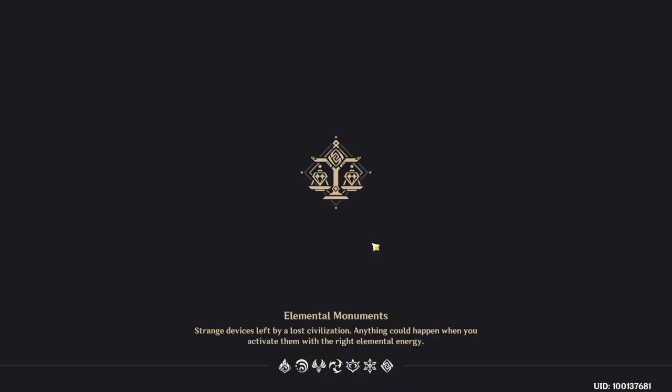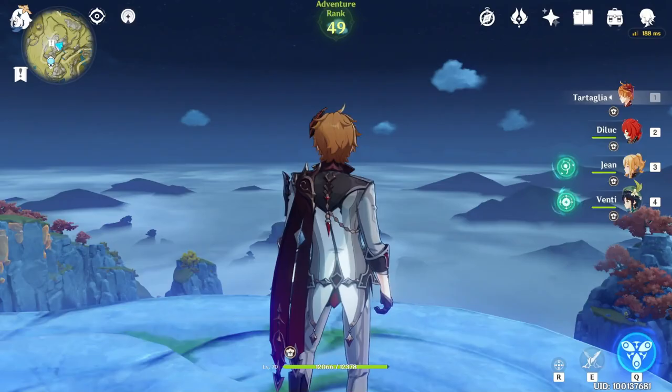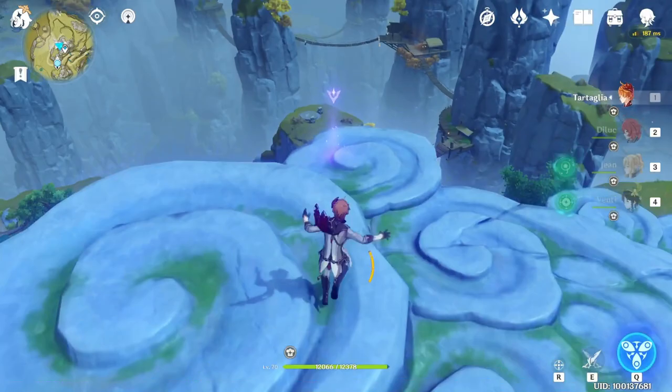Now teleport to this teleport waypoint on the Chi-Yin Peak — not on the top side but on the downside. Just go in front of you. It's just here.